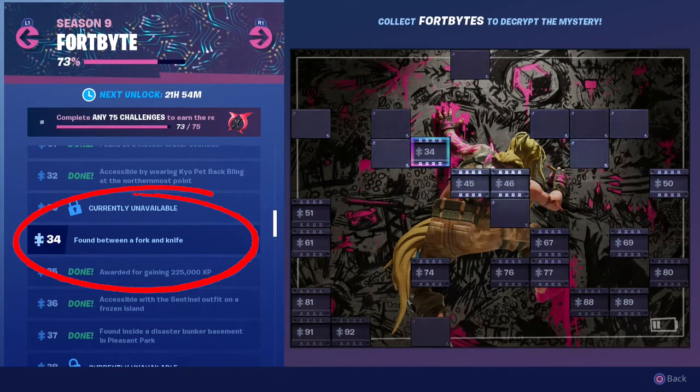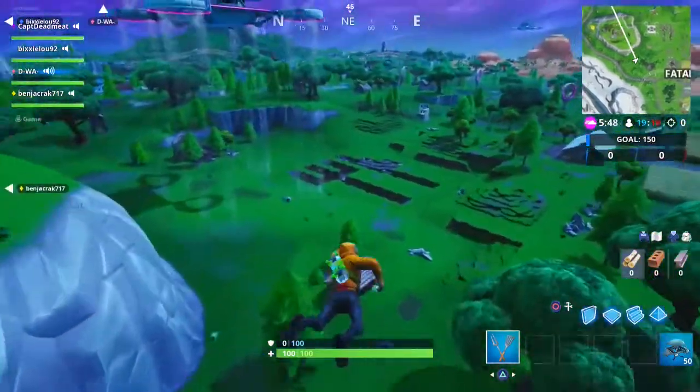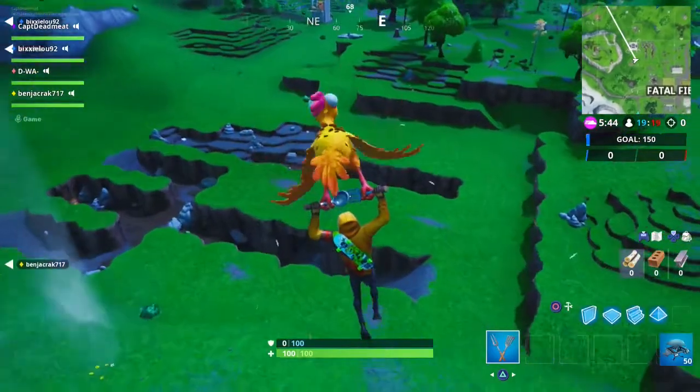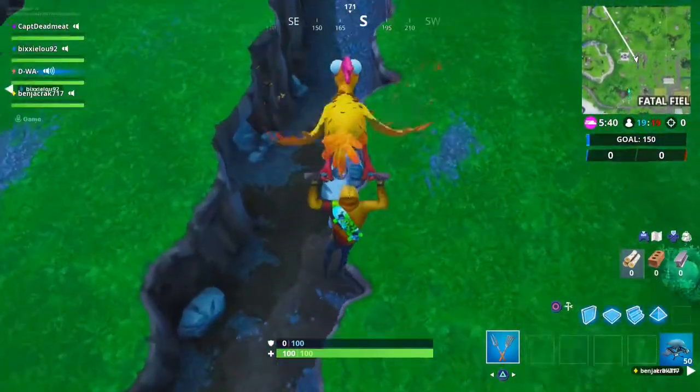Nice and easy this one. All you gotta do is jump into the game and head to Fatal Fields. Just outside of Fatal Fields, a little bit to the north, is the fork and the knife right here. What you want to do is go down underneath between the fork and the knife and you can find the Fortbyte right there.